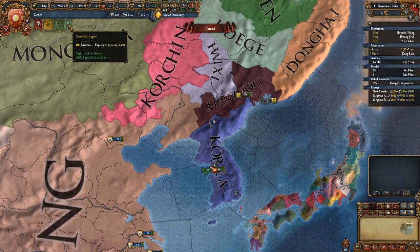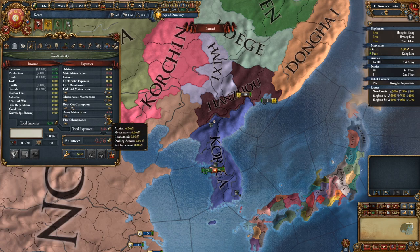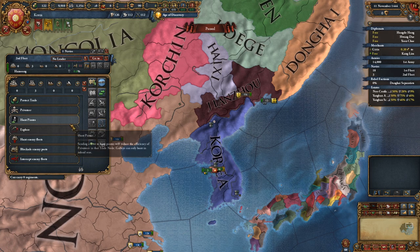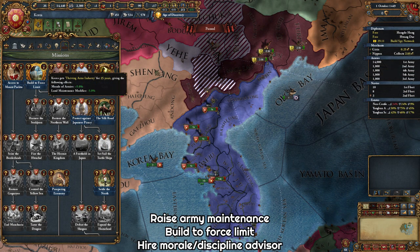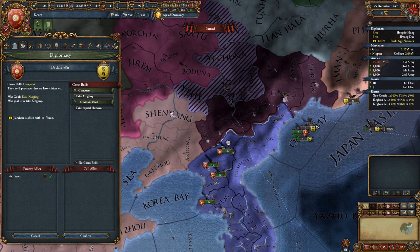In game, we start with a truce with Jianzhou till 1450. So we will just lower our army maintenance for now, set the lightships to protect trade, and run at speed 5 till we get close to the truce date. Before the truce ends, raise army maintenance and recruit infantry to force limit. This will give us extra morale from the mission, which will be important in the upcoming war. You might also want to hire a morale or discipline advisor if one is available. The plan is to attack Jianzhou when the truce expires. One thing to remember when attacking all these hordes to the north is that their army is superior to yours. Even with the tech advantage, there's a chance their army might win. So my suggestion is to be opportunistic — look for when they are busy fighting another war or when their ally won't join in. This will make the wars significantly less painful.